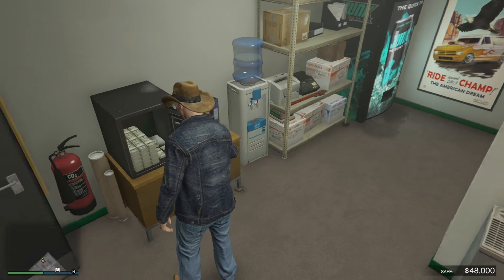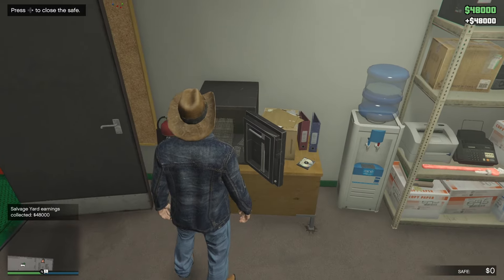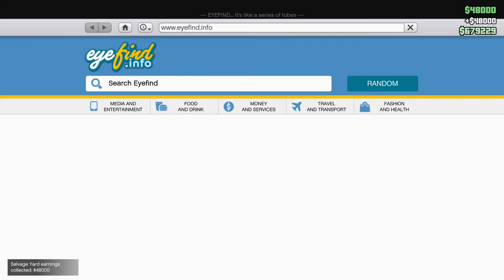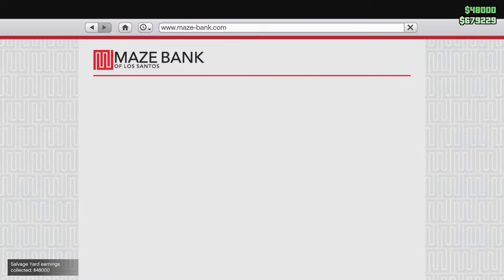Mine's at 48,000 right now, but the longer you sit on it and the more you have your people salvaging cars, the more money you'll make. It will cap out at a hundred thousand dollars, so if you want to make more passive money you need to buy the bigger safe for the salvage yard.